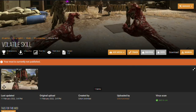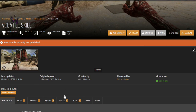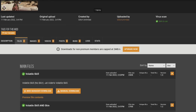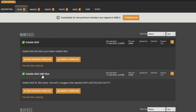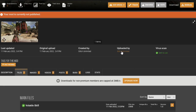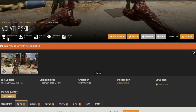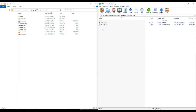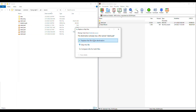Let's talk about how you can install this. You'll want to go to the link down below. Once you're there, this will be uploaded officially once the video is up. You'll then want to go to the volatile skill or the volatile skill and skin. I decided to upload the volatile skin with the skill because I thought it'd be cool to roam around just like one and basically have the same effects. Go into the archive and grab the data pack file and transfer it on over.